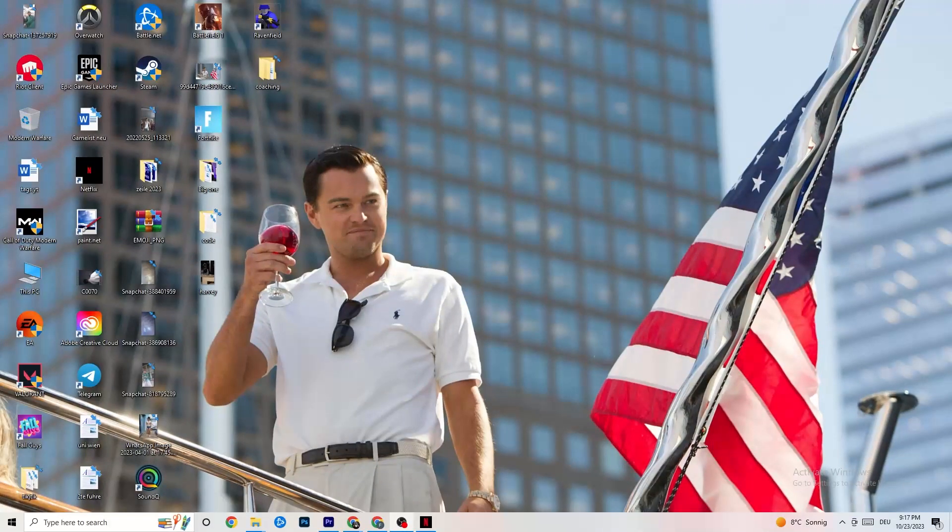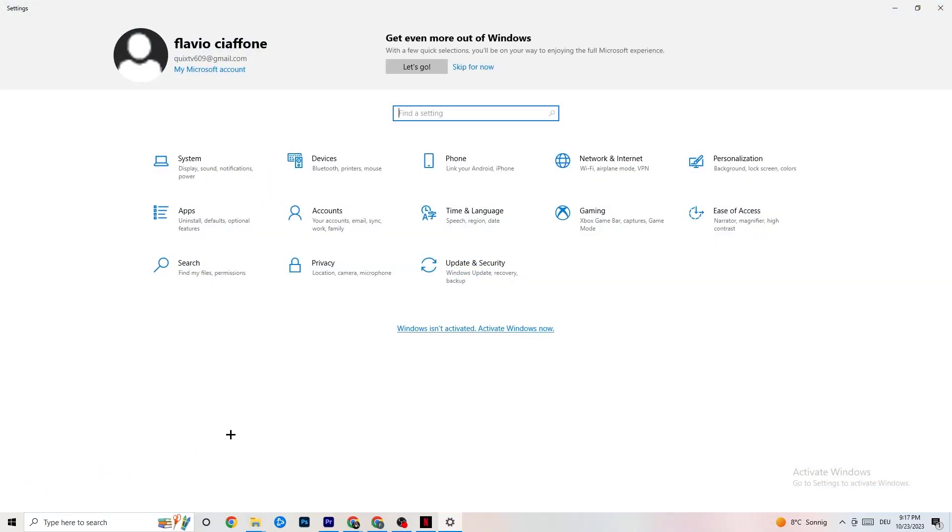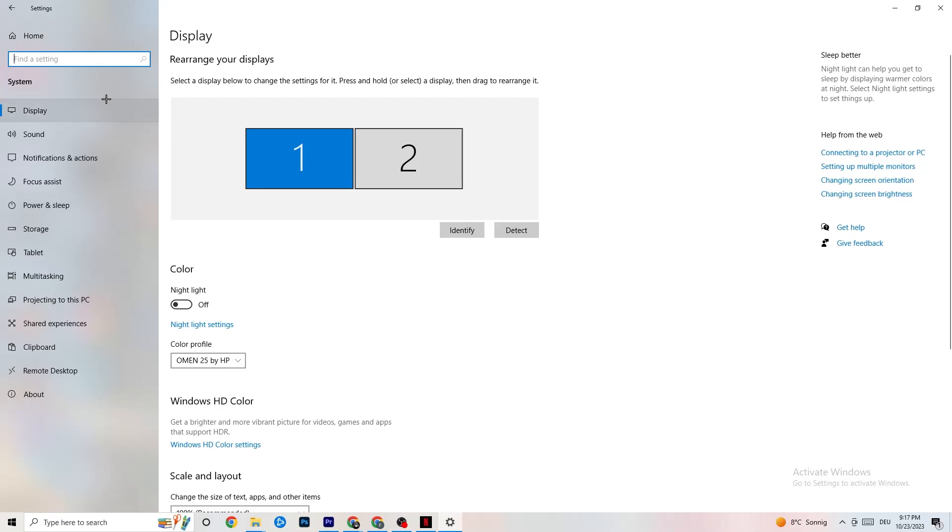The first thing I want you to do if your game freezes, has FPS drops, or stutters: navigate to the bottom left corner of your screen, click the Windows symbol, hit Settings, then go to System. The first thing you want to do is identify which monitor is your main one — if you have two monitors you need to identify which is the main one, if you have just one it's obvious.